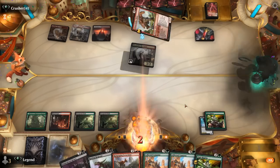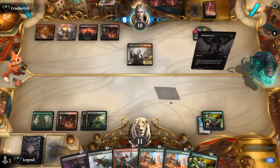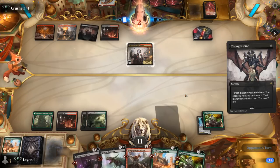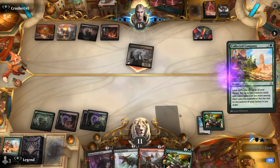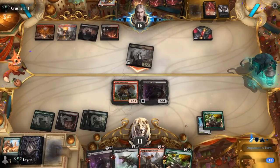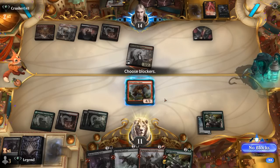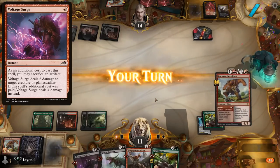Opponent's got a Bonecrusher to Stomp us down to 11 — that's acceptable. The Thoughtseize can have a look — got double Company and they'll probably take one of them. Harvester attacks, Company is kind of forced here in case we find something to ambush. Opponent could have a Fatal Push enabled with a Blood Token, or an Infernal Grasp. Do I want to trade? I think that's fine — even if they have a Voltage Surge with a Blood Token, it's not enough to kill Regisaur.